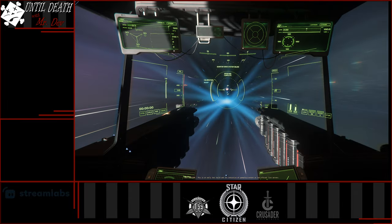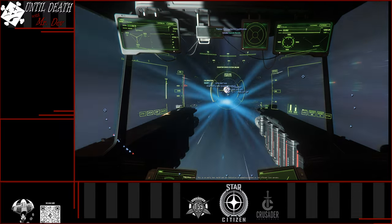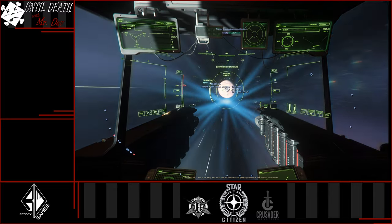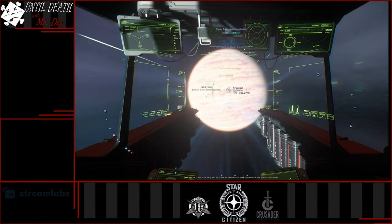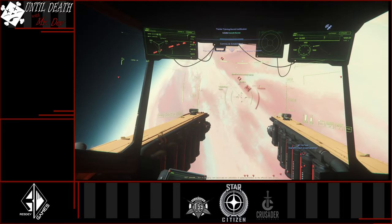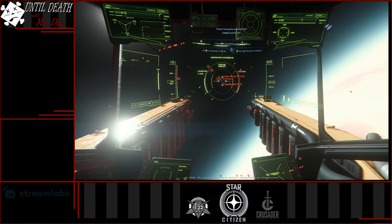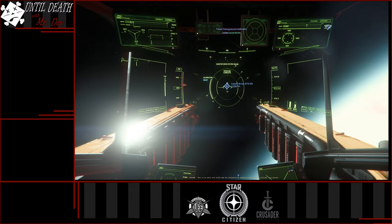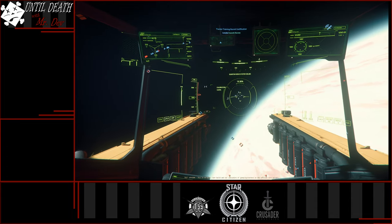Star Citizen was kind enough to give us the Vulture to test — let's hope I get to keep it. So what we're going to do is get here to Crusader and use the Vulture to destroy — or can it even shoot? I don't know — squeeze it for the metal juice or whatever. Salvage the ship. We'll get over to wherever our bounty is, somewhere behind this casual planet, Orison. I did some videos on flying out of Planet Orison which are moot now because you can just fly out at around 80,000 kilometers.